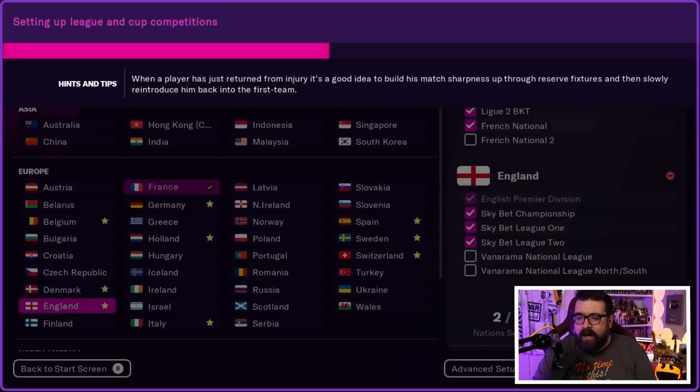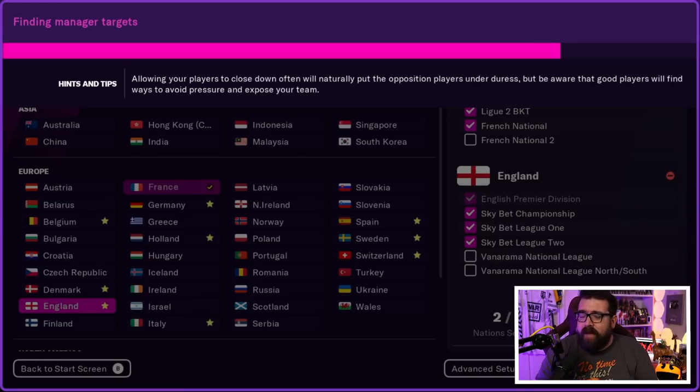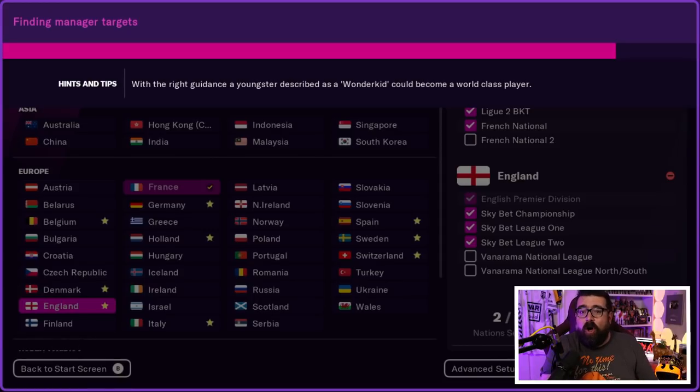Just giving it a moment to set up. As you can imagine if you've watched all of these first look videos, this is taking a little longer to set up than it did on the Xbox — but what do you expect? The Xbox is a much more powerful bit of kit than the Switch. I've still got the original launch Switch, so I don't have one of the fancy OLED ones. It's a six-year-old bit of kit now. It's obviously going to run a little bit quicker on newer hardware.